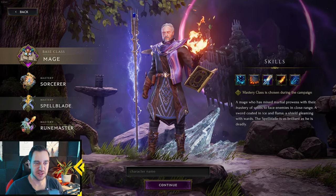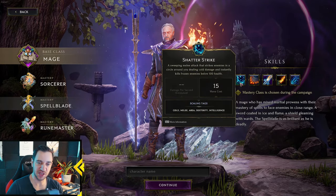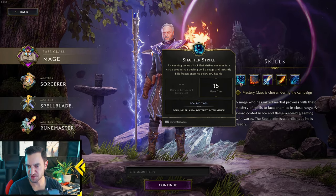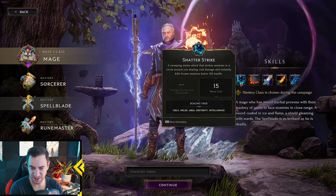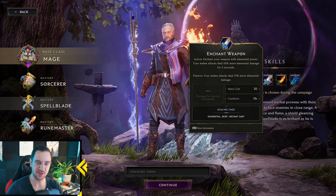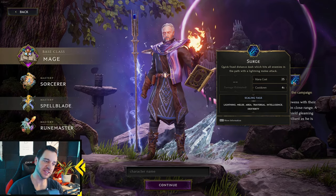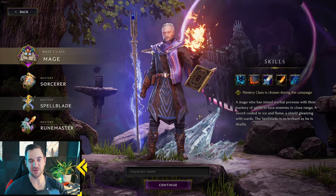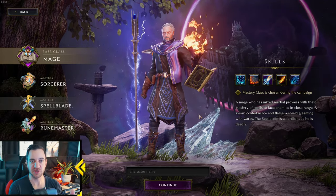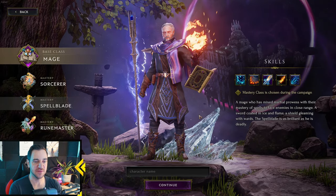The Spellblade is the combination of melee attacking and spellcasting. You have skills that enchant your melee attacks with frost — you can also change to lightning, I believe. You have Flame Reave and the classic Enchant Weapon: your next attacks gain more damage for five seconds. There's also Surge, a blink that does lightning damage. The Spellblade gains health only through ward by attacking, so you constantly have to be attacking to keep your ward up or you die fast. It's not an easy class but very interesting and unique.